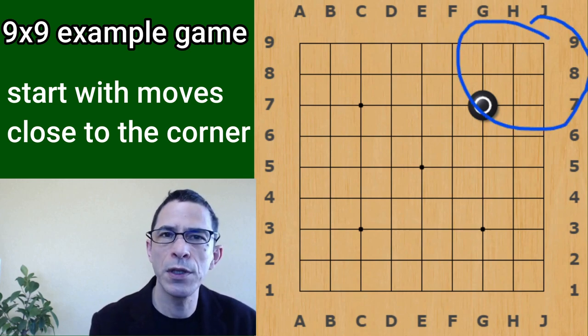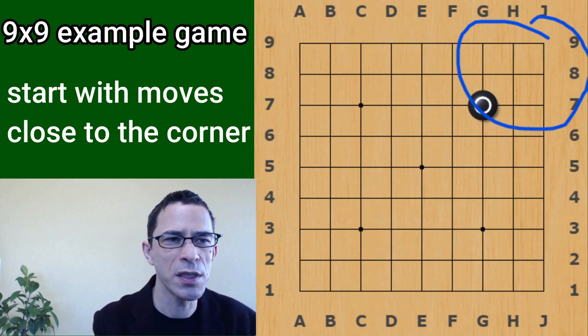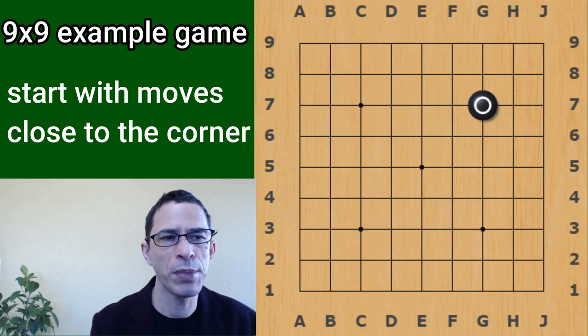In my last video in this series I was talking about making two eyes. It will be completely impossible for White to try to make two eyes inside this circle that I've made in the corner of the board. So it's pretty much sure of being Black's territory.